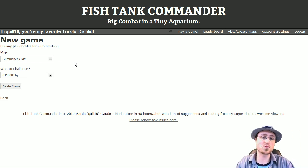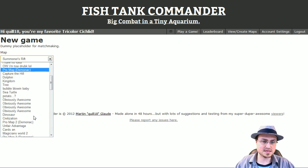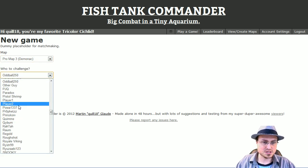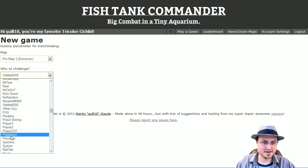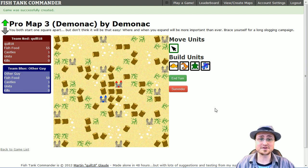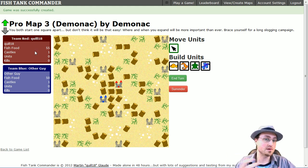I have a huge to-do list I'm working on, including a very sophisticated matchmaking system. We're going to find the map we want — Pro Map 3 — and challenge someone named Other Guy, which is my second account. The person who initiates the challenge will always be on the red team and gets to act first, so you've got an advantage if you go out and challenge people.